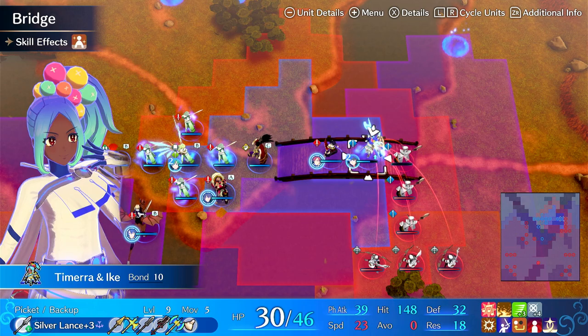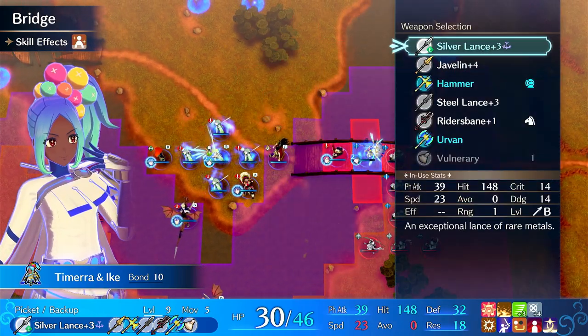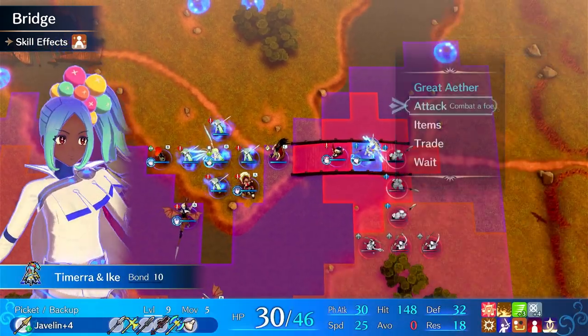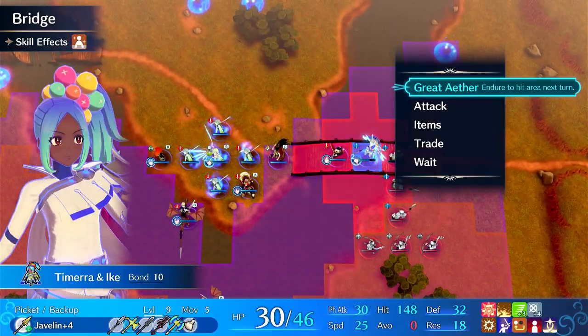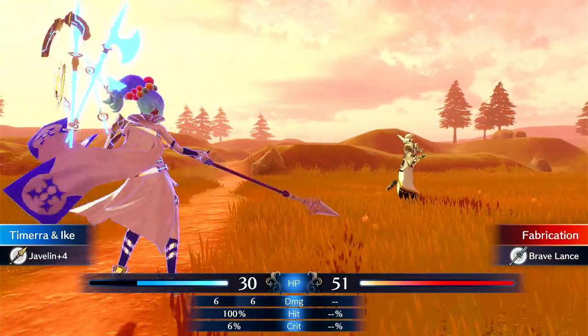She gets plus five defense and res because of Ike, and her and Ike actually make a lot of sense together. She has access to some interesting things. I can start trying to poke some of these enemies. This enemy in particular reduces her speed, which is rare — there aren't very many enemies that do that. I'm going to target this and try to get a Sandstorm trigger on him early.